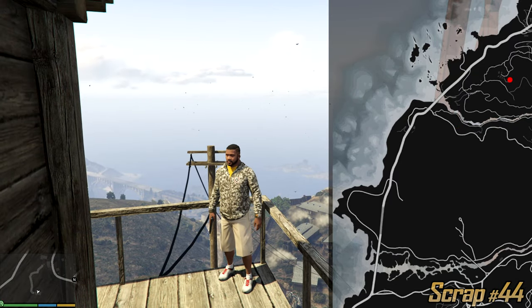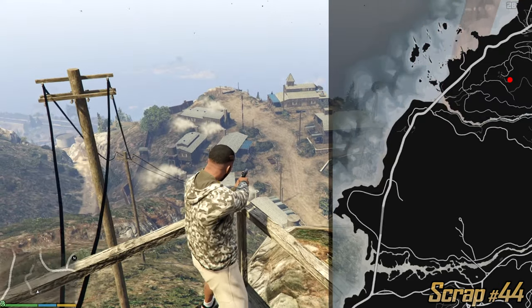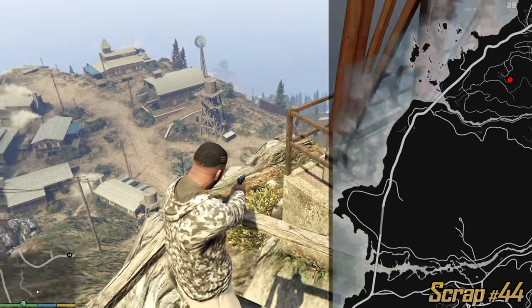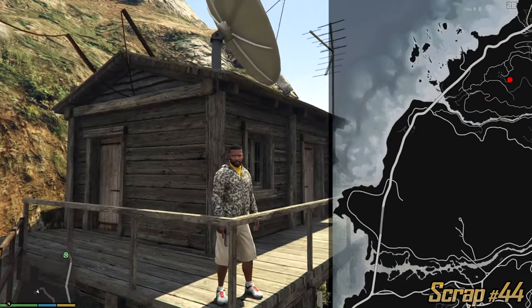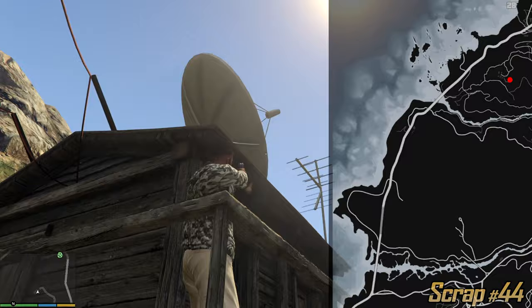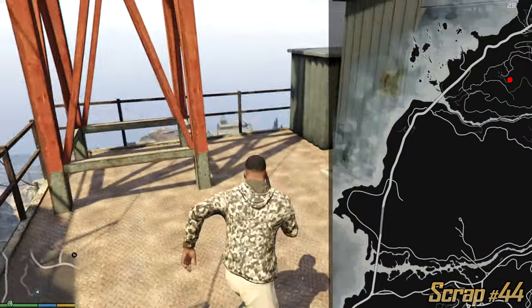I'm currently guys at a very very dangerous place — do not enter this camp, you're gonna get shredded in seconds. This is where Trevor takes victims so these guys can eat them or whatnot. Just go for this satellite dish, find it, climb these ladders, and you can find the next letter right over here.